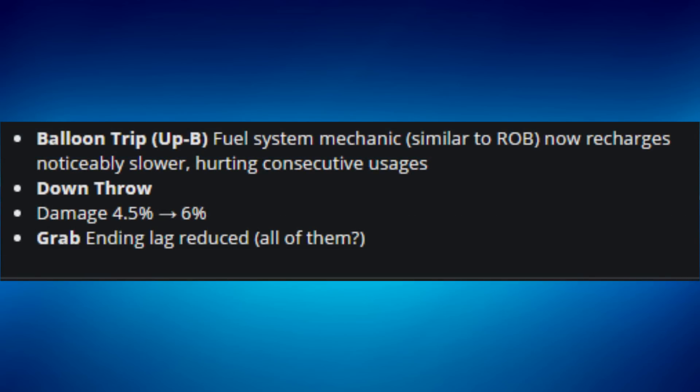For Villager, the balloon triple-B fuel system mechanics are now similar to ROB's — it recharges noticeably slower, hurting consecutive uses. This means Villager can no longer grab the ledge and plank underneath it. Planking is a strategy where you repeatedly grab the ledge with your recovery or double jump, creating a stalemate that forces opponents with weak recoveries — like Dedede or Link — to approach near the ledge and get killed. This is a positive change since Villager's customs already created stalemates.